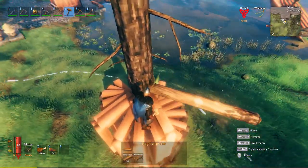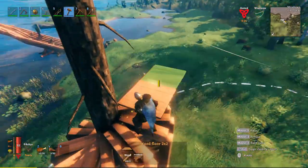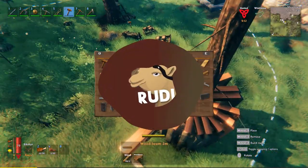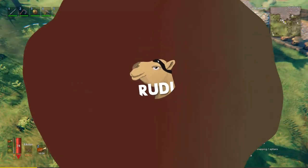Hello everyone and welcome back to Valheim. Welcome back to another speed build. Today we are going to build a cozy little tree house, which is actually two tree houses connected to each other.